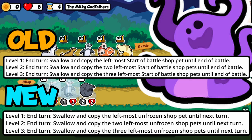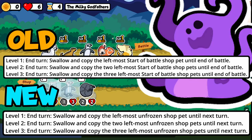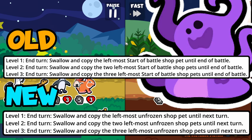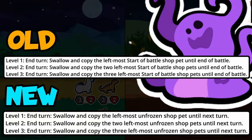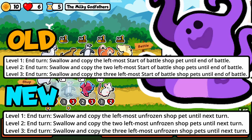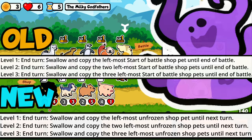This one I covered on the test server and it's the exact same change, but I figured I'd point it out anyway. So we have the Abomination. Instead of targeting only start-of-battle shop pets, it now targets any pets. So it can get faint triggers, start-of-battle triggers, and any sort of in-battle synergies. The only thing it can't adopt is end-of-turn, since it already applies at the end of turn. I think there's going to be a lot more synergies here — it can be much more focused on getting good faint and start-of-battle synergies.